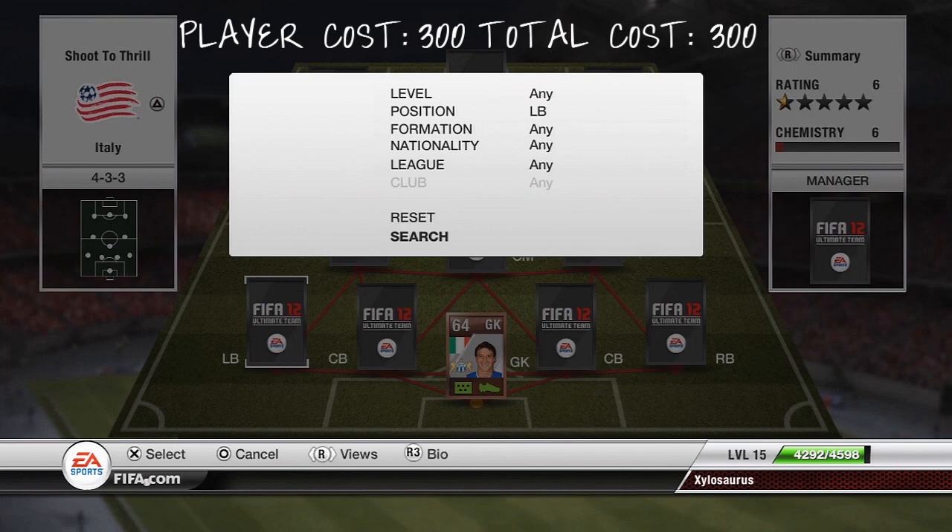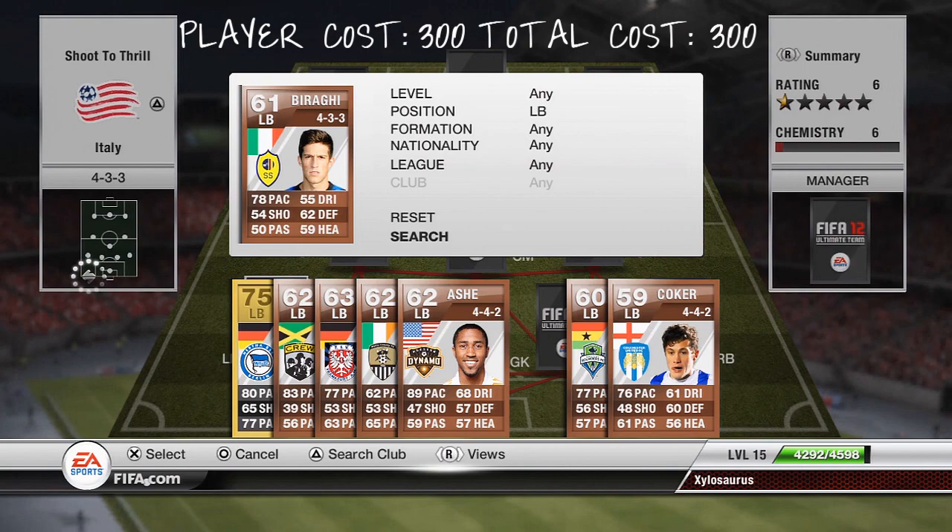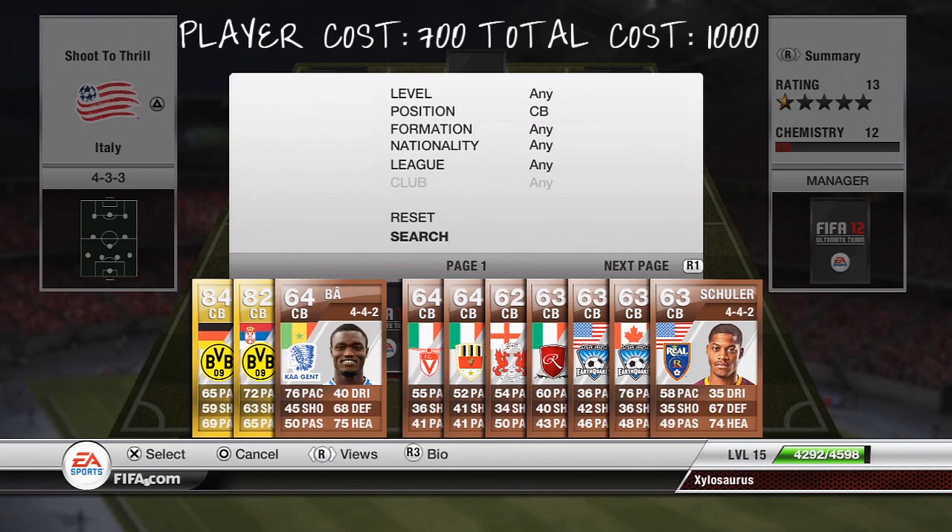Moving on to the left back now, our left back is going to be Baraghi, who's got 78 pace which is his main stat. He's got 62 defending and 59 heading, so he's more of a pacey defender. He's going to cost you 700 coins and is a really good defender.